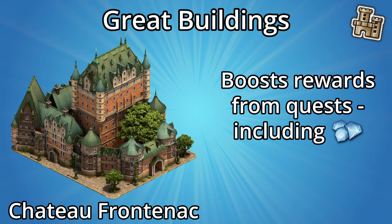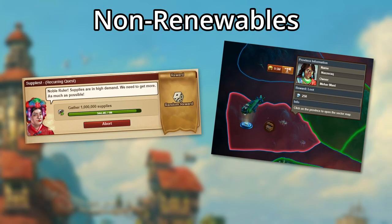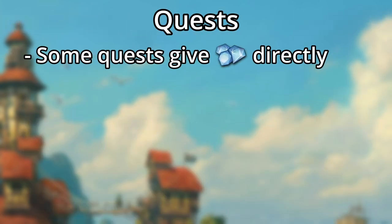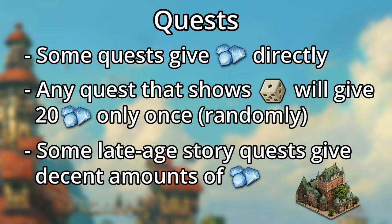The Chateau Frontenac can boost diamond rewards from quests up to 600% at level 100. You can also get diamonds from quests and the campaign map, though both are non-renewable — once you win diamonds from them, you can't again. Some quests specifically give diamonds, but any quest showing the random reward icon has a small chance at giving diamonds once, after which it's replaced by medals. Towards the later ages in the tech tree, you'll find story quests giving diamonds more often, and leveling a Chateau Frontenac is highly recommended to boost your diamond gain.